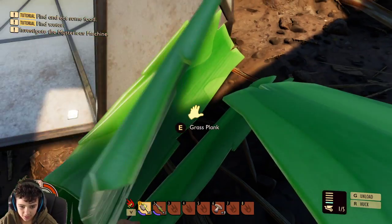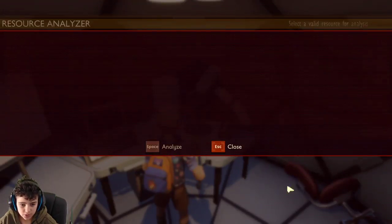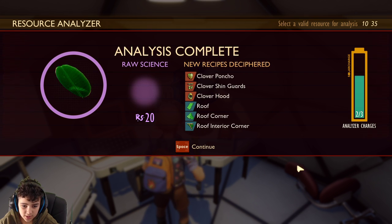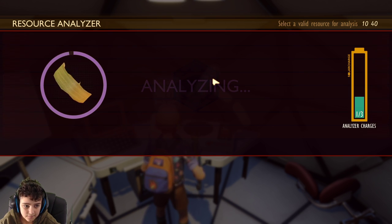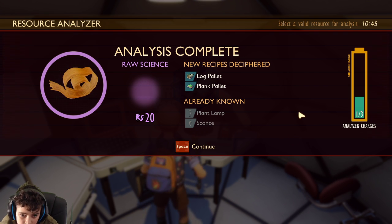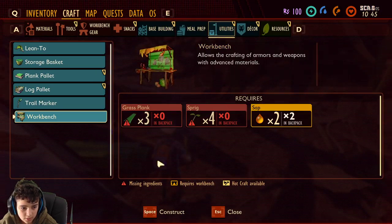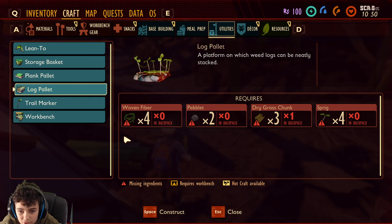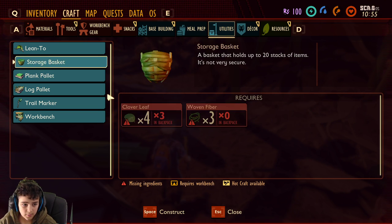It's my hut now — it wasn't my hut before. I'm just gonna scan some stuff. I just got a lot — ooh, armor! I guess those red things are the things I can craft, but there's a lot of things I can craft. Plank pallet — I guess I can craft these because they're blue. Log pallet — what do these do? Platform? This is like storage — weed logs can nearly be stacked. Oh, I get what this is for. Okay, I don't want these.